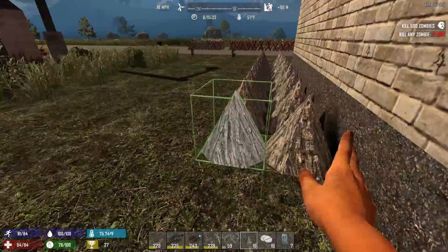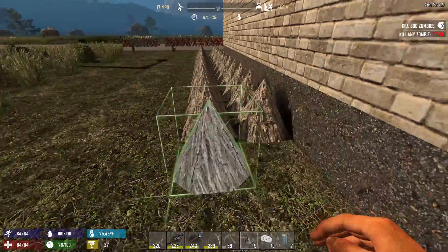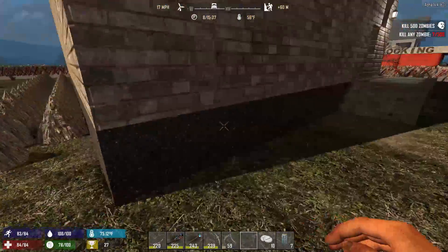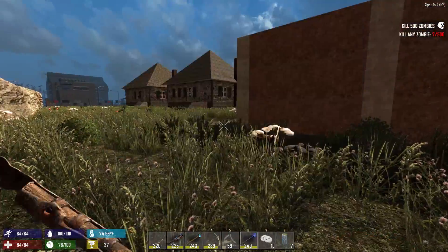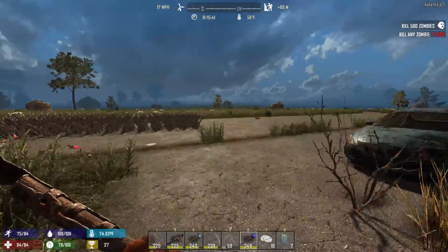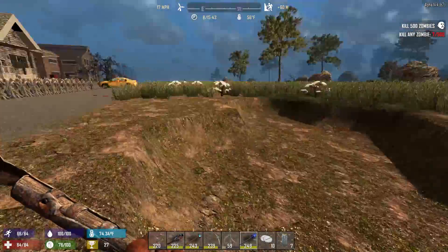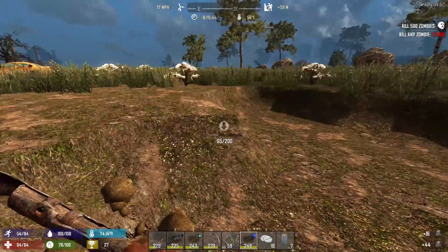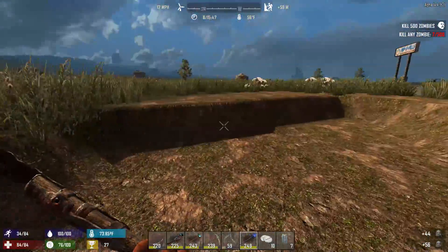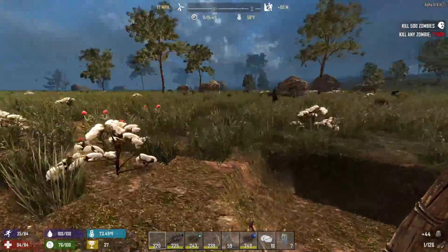I could have sworn I heard a screamer over there. It probably wouldn't hurt to finish off that whole corner with spikes, like those other little wooden spikes. I'm gonna have to grab a bunch of clay — let's go grab some clay because we're gonna need cobblestone rocks so we can at least repair our bricks. Got a lot of resources to grab, that's for sure. This goes real fast — two hits to take these out, that's good.